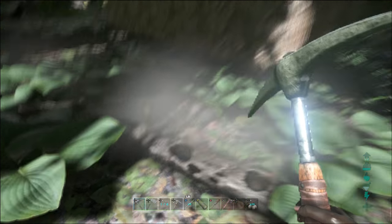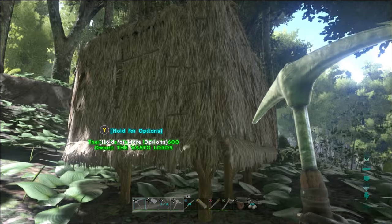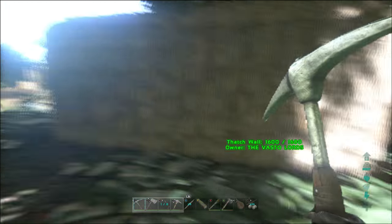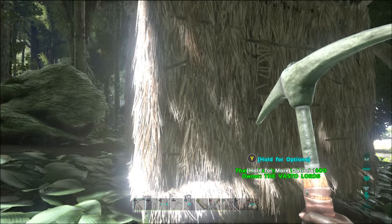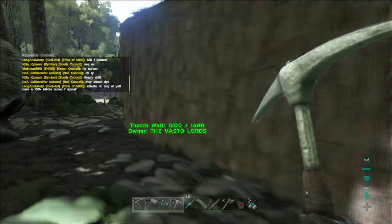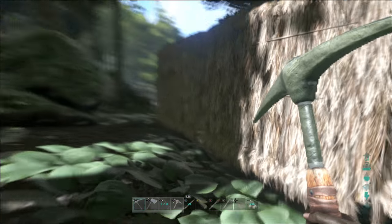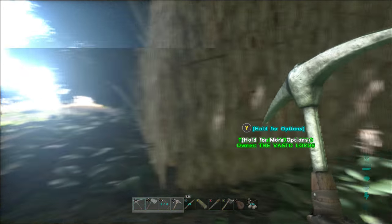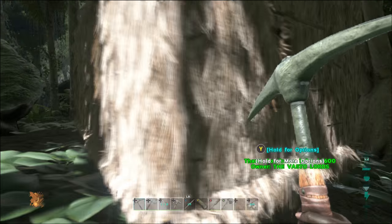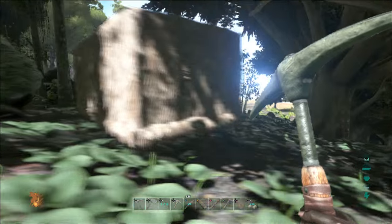We built this thatch house in my first video, and I told you not to get too elaborate with it because we're not going to need it any longer. We're going to get to the point where we can build things out of wood and replace all this material. I recommend keeping your base small and hidden in the woods until you get to stone, since wood and thatch are going to be destroyed very quickly.